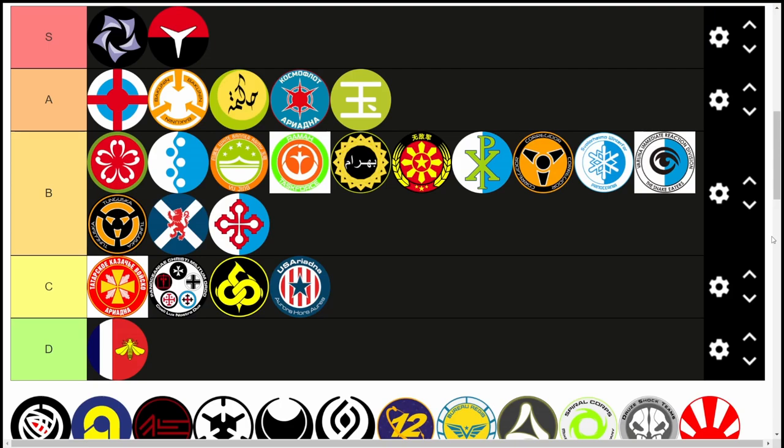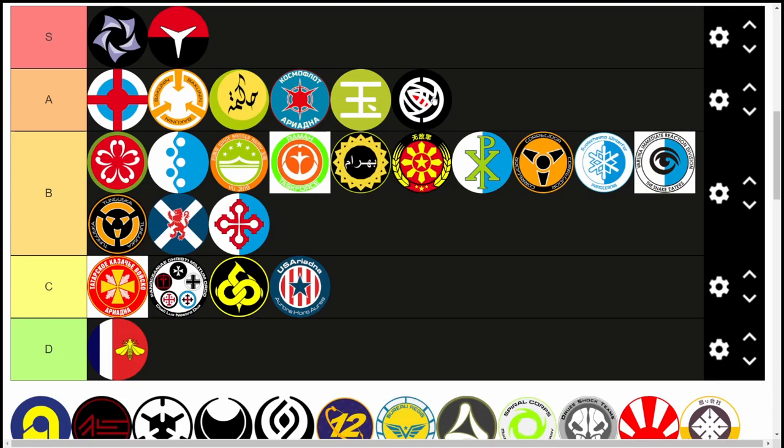I'd be willing to put Morats in B tier. How strongly do you feel they belong in A? I would put them at the bottom of A tier. I think Morat is one of those factions that not many good players have yet played a lot with — there is more potential in Morat than we have currently seen. I can live with that. We are getting into a grouping of factions where the distance between them is quite small, so I'm fine placing them at the bottom of A.